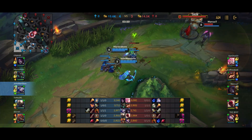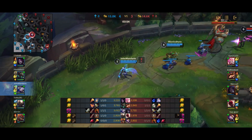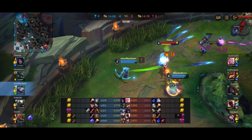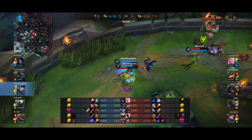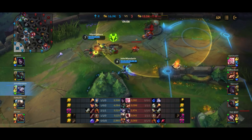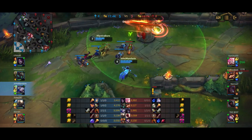Blitzcrank rotated to mid for some reason, which basically allows me and Twitch to harass the enemy Ash. I spot Lee Sin coming up, immediately walk back and ping Twitch back. I still have my ultimate, which allows me to stun Lee Sin. Unfortunately I end up taking the kill accidentally because Twitch did way too much burst from one auto attack. I also KS the Pantheon inadvertently by launching a W for the slow just as Kai'Sa was slightly off my screen.